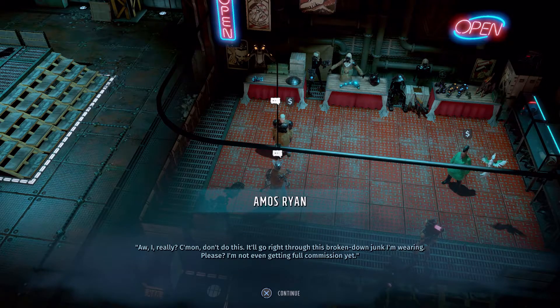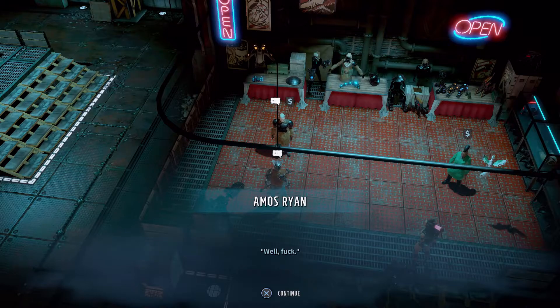Go ahead and pick it. After that he's going to be complaining — screw the complaining. There'll be a dialogue to shoot him or not shoot him. You're going to shoot him, that's what you want to do. Pick this choice and there's one dead Ryan.